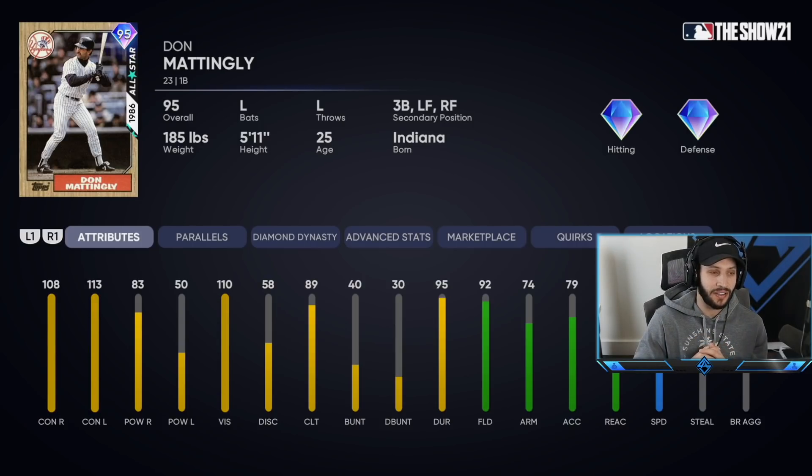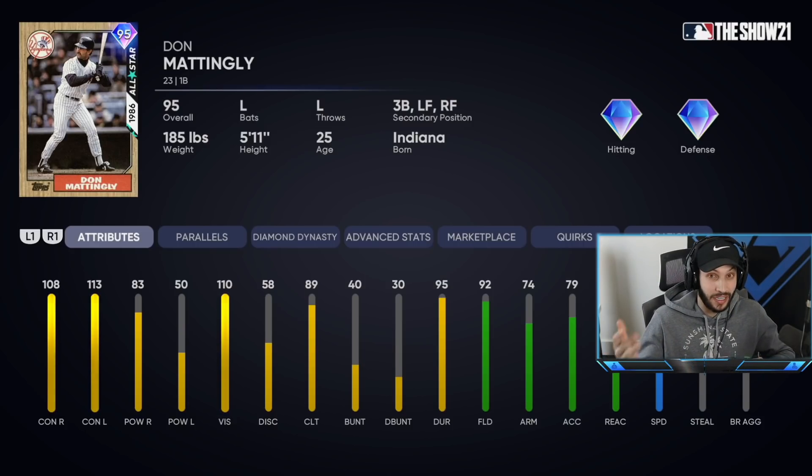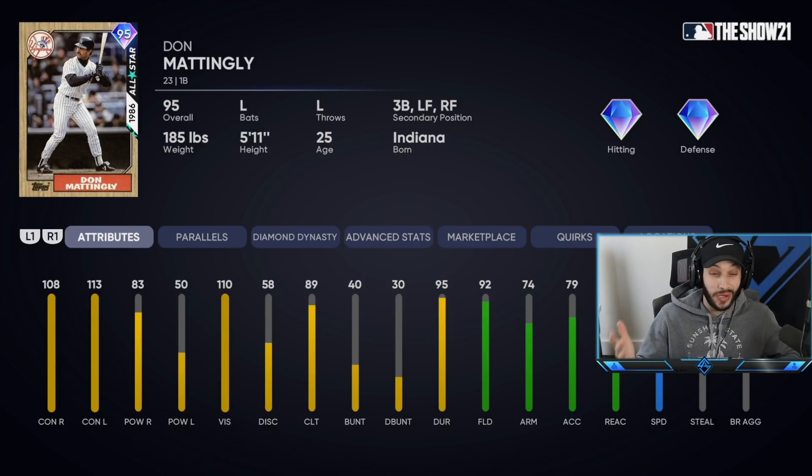Here he is, 95 overall Don Mattingly. He's 108 contact against righties with 113 against lefties. He also has 83 power, which is typically a lot higher than we usually get for Mattingly, but he only has 50 against lefties. He's a diamond fielder with 92 fielding, 74 arm strength, 81 reaction, and 40 speed.